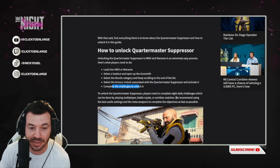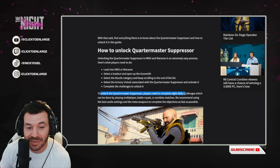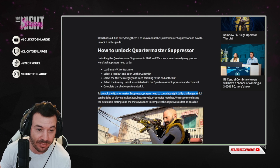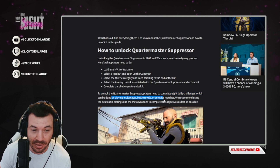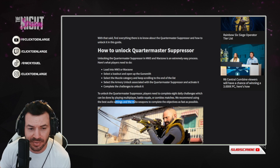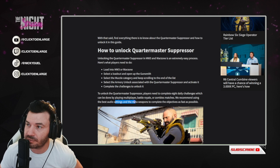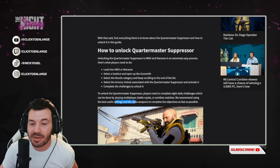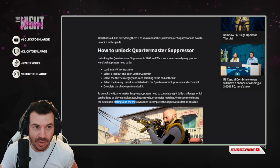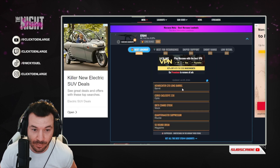Complete the challenges. The challenges to unlock the Quartermaster Suppressor require players to complete eight daily challenges, which can be done by playing multiplayer, battle royale, or zombie matches. We recommend using best audio settings and meta weapons to complete the objectives as fast as possible. You know they're going to make you work for it — but it seems like it's worth it.